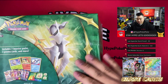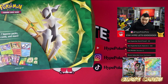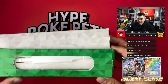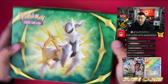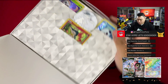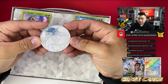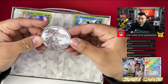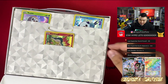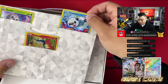Opening the Arceus collector chest for the first time — smoother to open than I expected. This is the first time we've ever seen this in the wild, so I'm curious if the pull rates are better. And wow — that is a really cool looking Arceus coin! Definitely my favorite Arceus coin, maybe my favorite coin in general. This thing is sick.